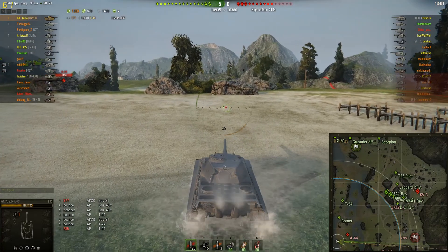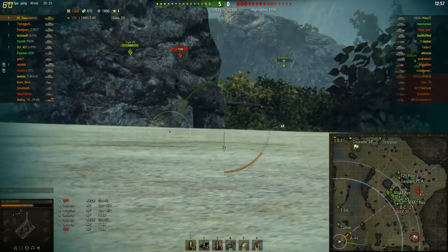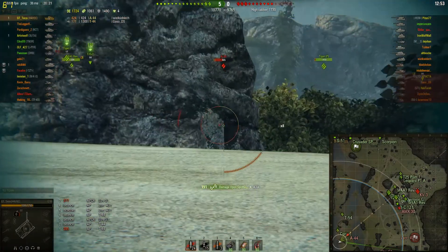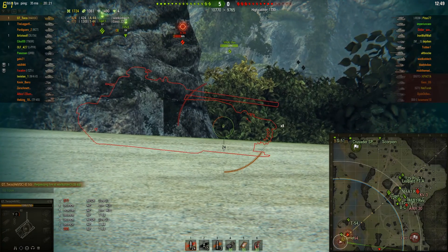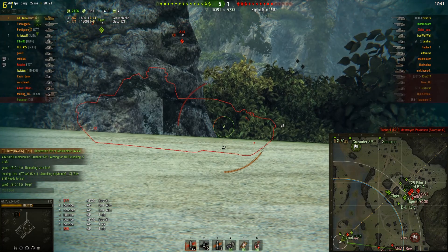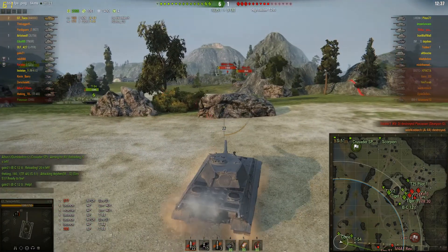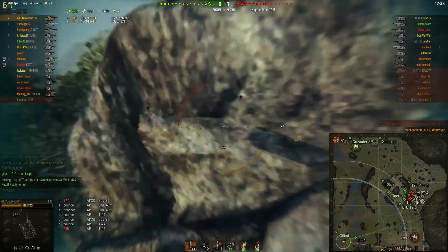A Swedish tent deployer hits him — not a tank destroyer, a tent deployer, because they just deploy their tents. He puts a shot into the A-44, strikes again, puts another shot into him. The A-44 repairs his tracks but I don't know what he's thinking — he just shot the rock in front of him — so Terzo finishes him off. 3 damage, nice. Alright, 2 kills.